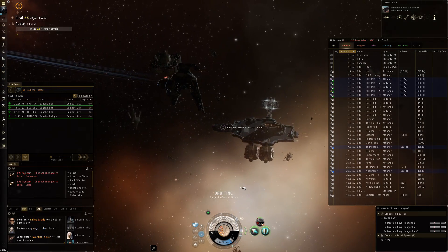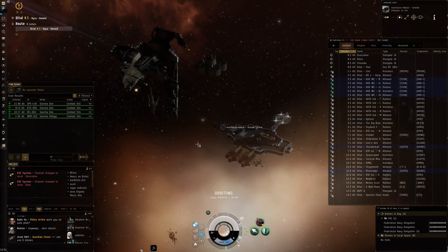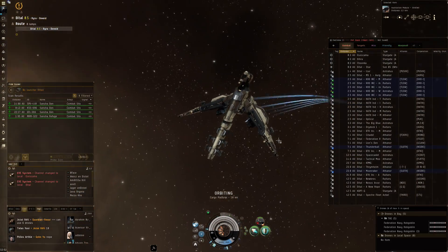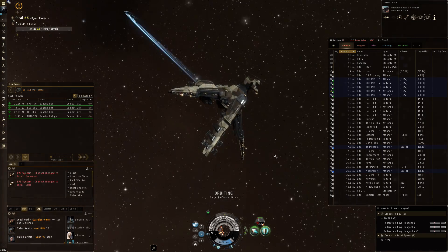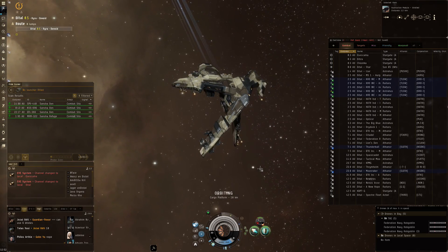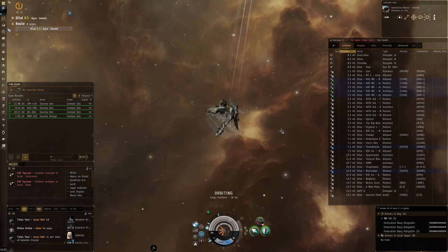Hi everyone, the Lone Wolf here, welcome back to some more EVE Online. In today's video we are taking a look at a new ship that I bought — I think it's one of the best frigates in the game. Just like the Gila is probably the best cruiser in the game at the moment, this is the Worm. It is the mini Gila, and it's basically the ship that I want to test a little bit in this video.